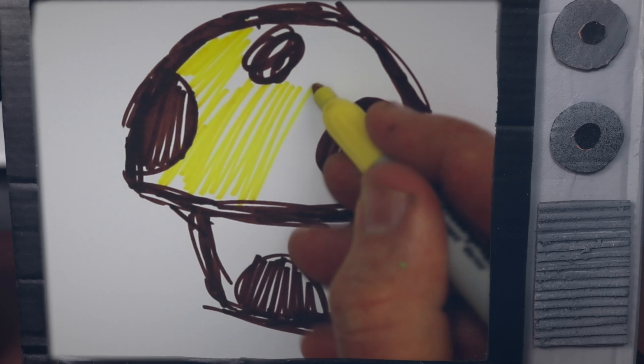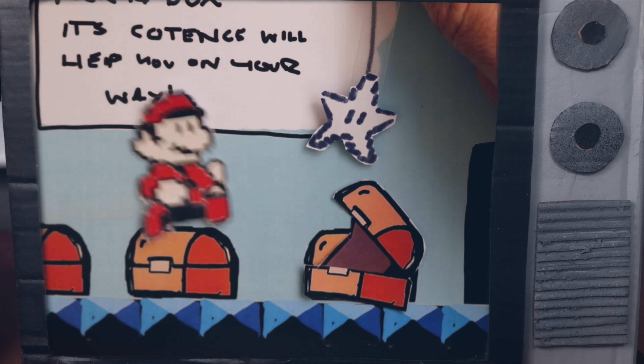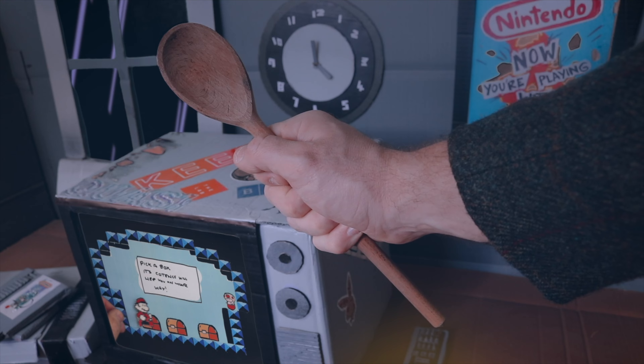Visit Toad's house, a surprise you will get. It's sure to help with all the oncoming threat. Let's talk about the suits, like Tanuki, Frog and Hammer. Each one does the job like an adjustable spanner.